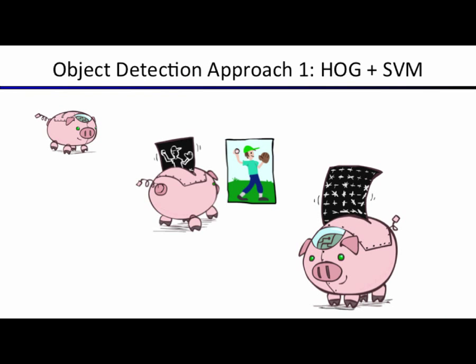First pass at object detection: Approach one uses HOG — histogram of gradients — plus a support vector machine. The idea: you get an image, pass it into your HOG processing unit, which extracts edges from the image, then extracts histograms of edges or histograms of gradients. That's what HOG stands for. Going from image to histogram of gradients — how do you get that?